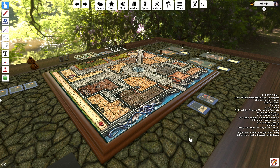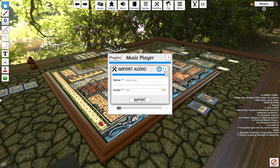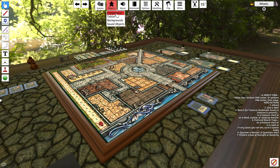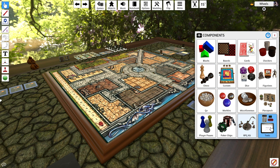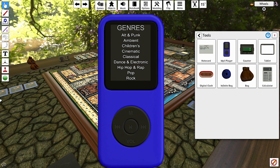RPGs and board games are always better with a little thematically appropriate music and ambience — and that's a Wheels guarantee. By using the music button at the top of the screen, you'll be able to load custom MP3s into your game and set up playlists to broadcast to players. If you don't have any music of your own or haven't downloaded it, there's plenty available via the MP3 player tool in your objects browser — a little knock-off iPod with a whole host of stock music in different genres to add ambience to your online games night.